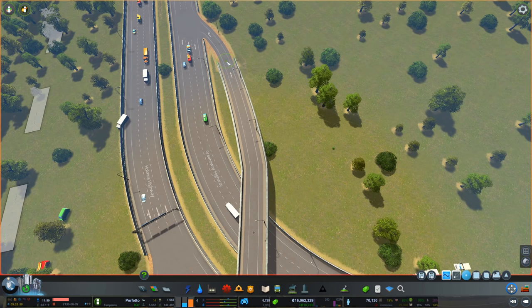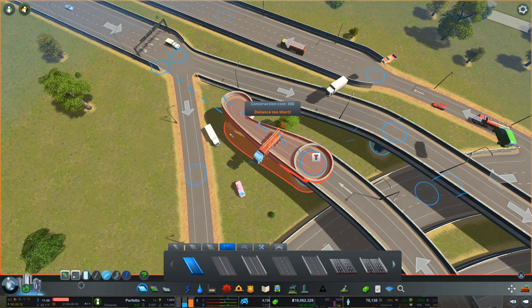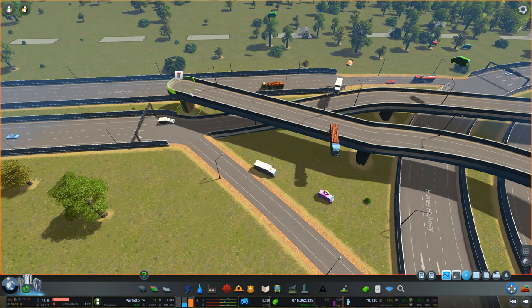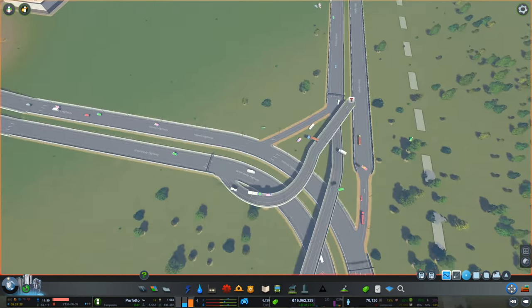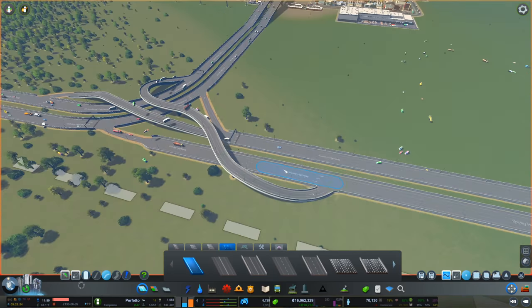We want to bring this a little bit closer to the road. This will allow us to get out here and do a little curve across. Maybe we can achieve that with the Move It mod — just get you over here. That is still enough space for a truck. This makes it much more interesting to me than the old vanilla interchanges. And then we just join back up with the road. That is pretty smooth.